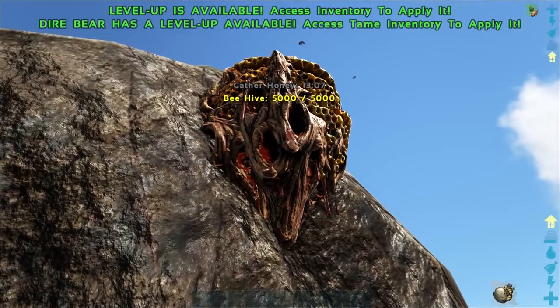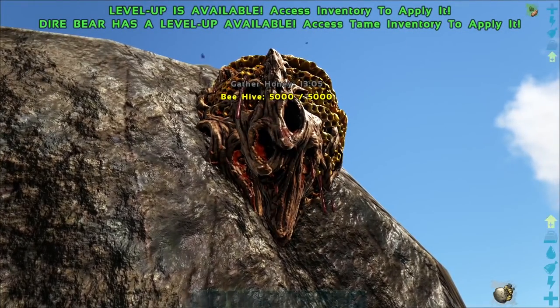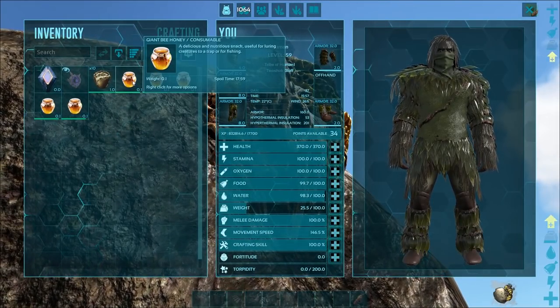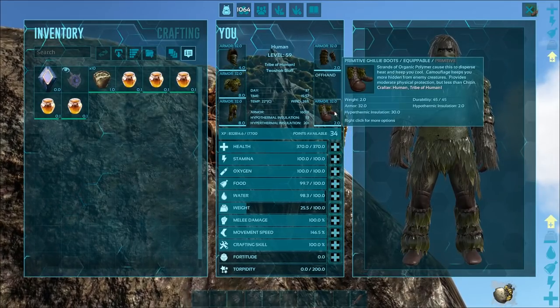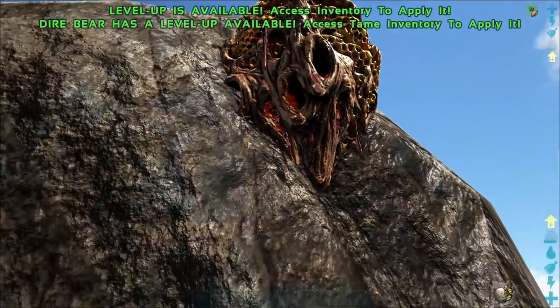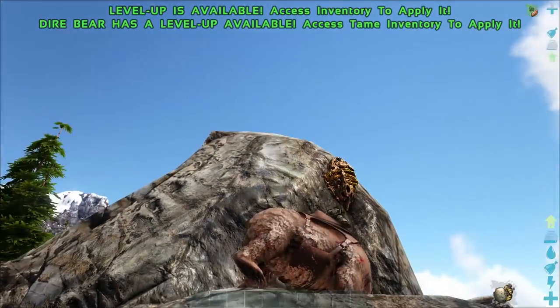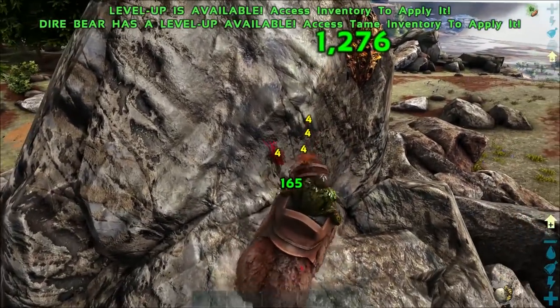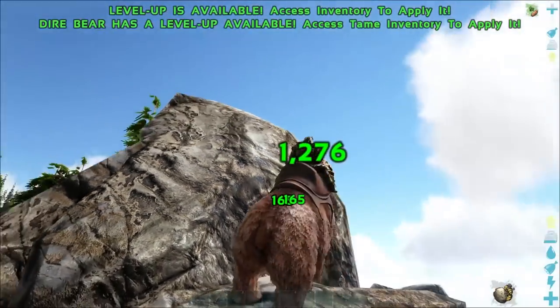What you will then need is to find a beehive that has drones in it. You can find out if it has drones in it by gathering honey from it. Basically, the drones will come out and attack you and that is how you know there is a queen inside. If drones don't come out and attack you when you attack the beehive, then that means there is no queen in there and they should run away. You can see there we attack the beehive and the drones come out to attack us.